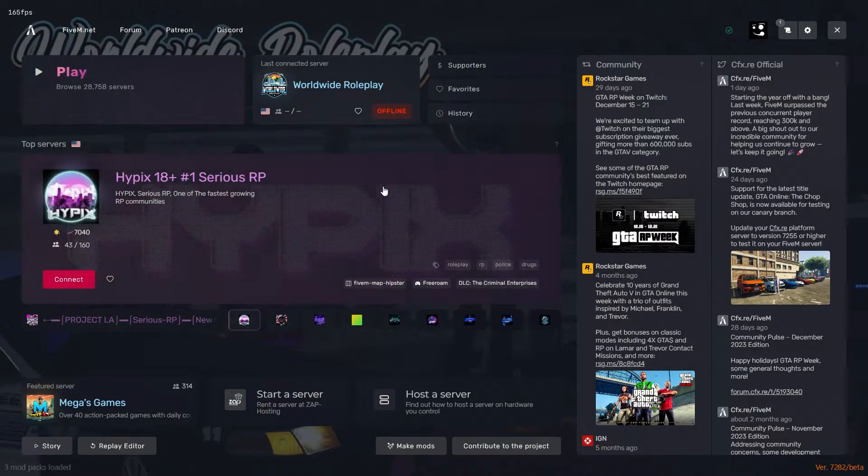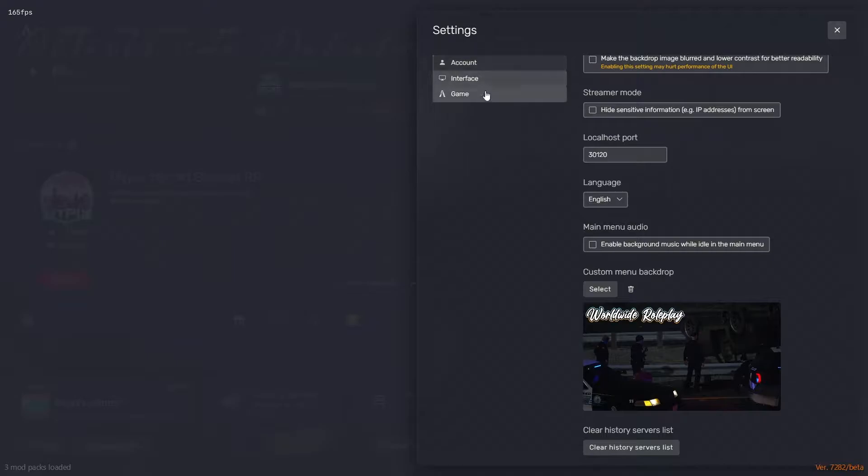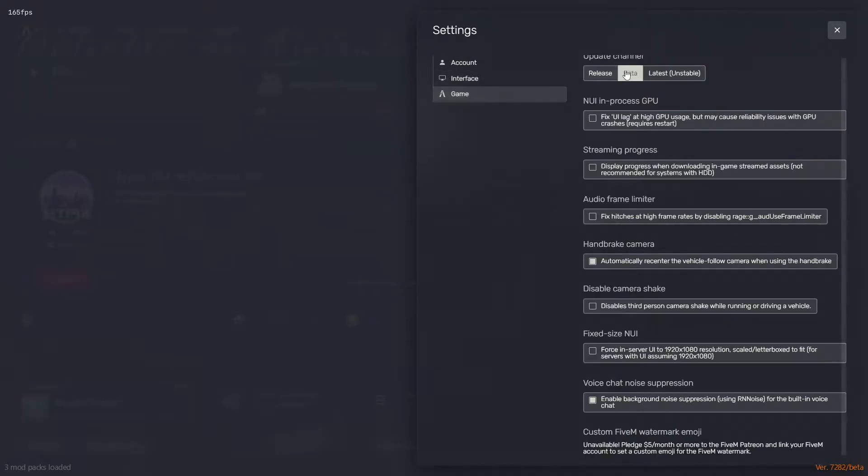It's pretty simple. First, you've got to load up FiveM, which is pretty obvious. Go to the settings here, you're just going to click Game, and then you're going to click Beta.